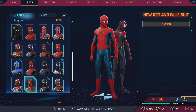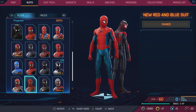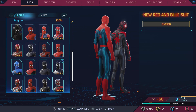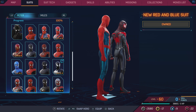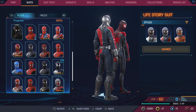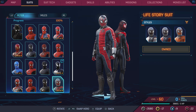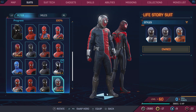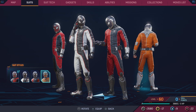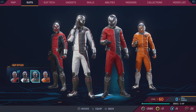The New Red and Blue suit — I think this is Tom Holland's suit from No Way Home. 8.5. Also 8.5 for the second No Way Home variant — both great suits. The Life Story suit is by far the worst Peter suit. This is a terrible suit. It's a 4.5 out of 10. The Astronaut color palette kind of saves one variant — maybe a 5.5 — but the rest are just not good.